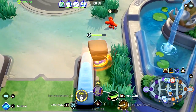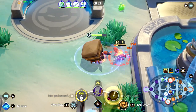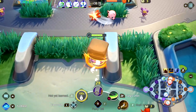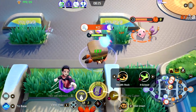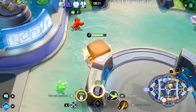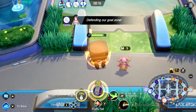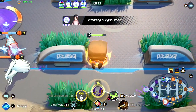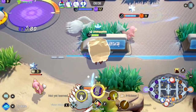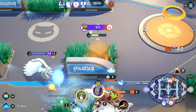After a successful gank, head to the central part of the map to do the jungle camps there, since you don't want to waste any time when you can be gaining experience points and Aeos points. I also kept watching my map and saw that bot lane had once again overextended, so I headed right back down to bot lane and helped secure more kills, which results in a better advantage for my team.